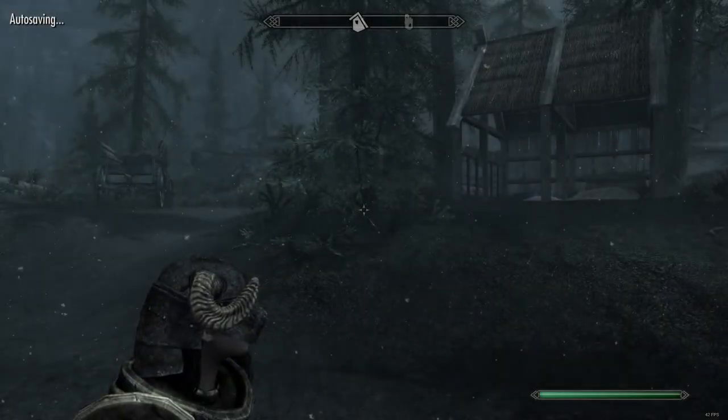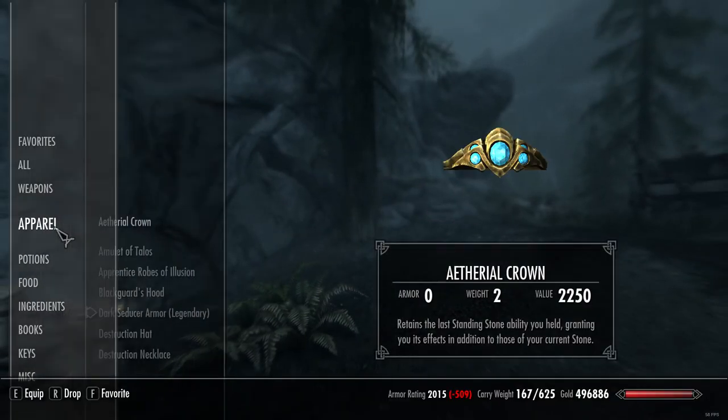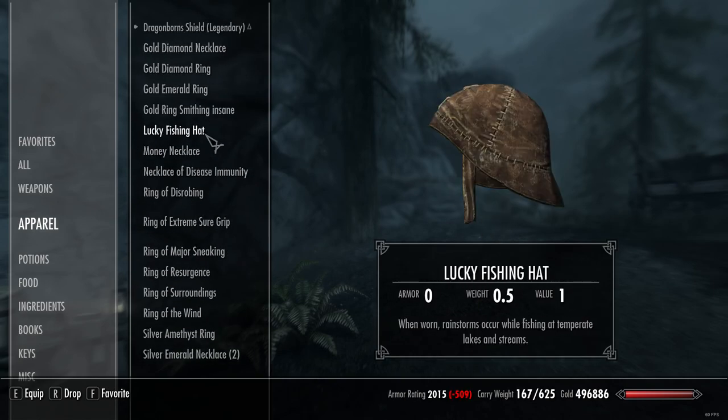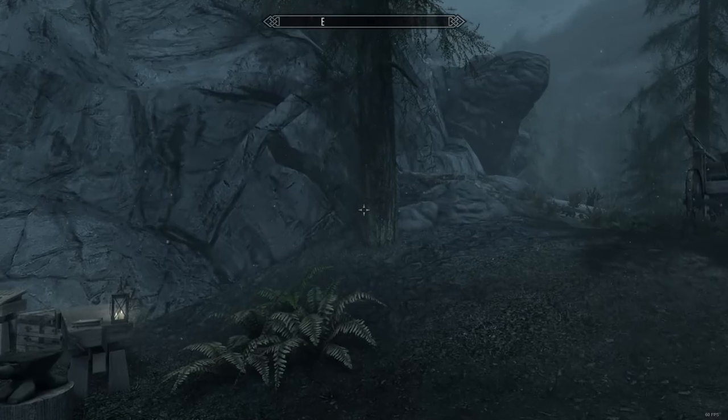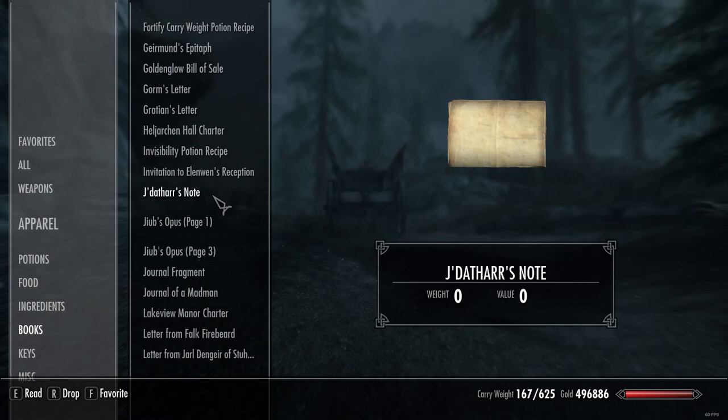Anyway, as a starter tip: when you're given the quest to find the lucky fishing hat, don't give it back to the Argonian. Just lie and say you haven't found it and keep it for yourself, because when you have it on and you fish, it'll instantly start raining. So you'll be able to easily catch catfish and all those rain fish.